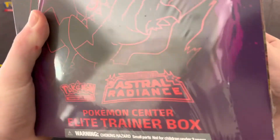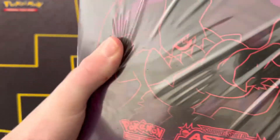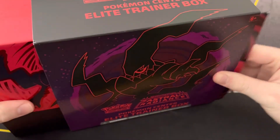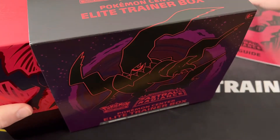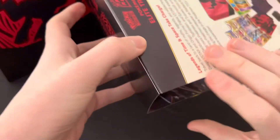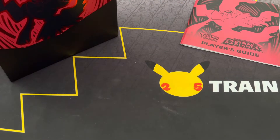Let's see if we can get some good hits out of these Pokemon Center exclusive Elite Trainer Boxes. It comes with a player's guide — I'll go over that in a minute. Then there's a little artwork insert you can unfold to get an artwork of all the pack arts, like a little poster. Very nice.